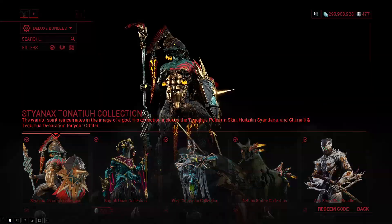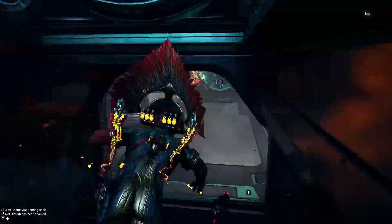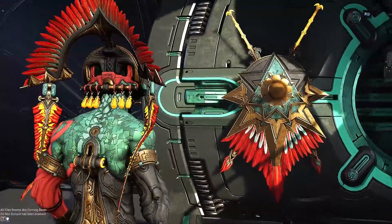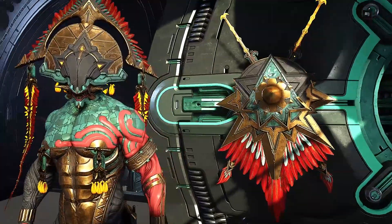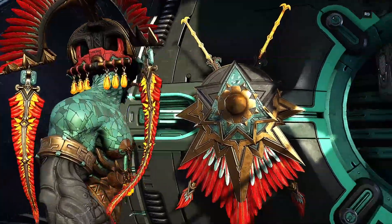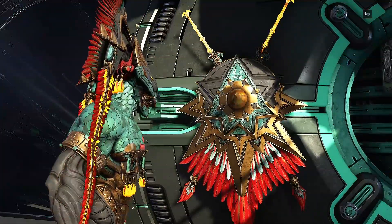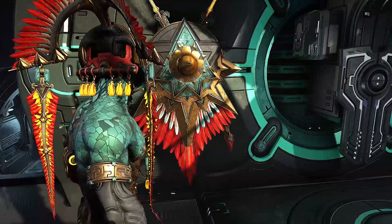Right now I'm going to show you the decoration itself, because that actually goes out here in the orbiter. It's basically Steinex's shield with what looks like two weapons. I'm assuming they're actually the full-arm skin, which is really nice. I like it. Looks really good. With that being said, let us head to the Captura area and we'll look at the skin and some colors on it.